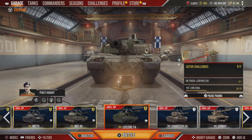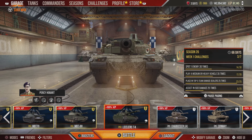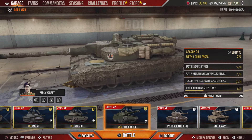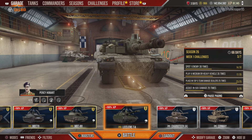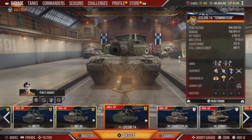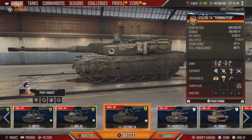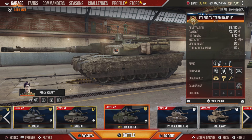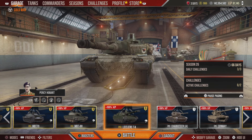Sometimes when you use that gun depression, people will shoot the rangefinder because it pops up higher than the rest of the tank. But even with that weak spot, it's still a very good vehicle. Don't forget that when you purchase the vehicle you also get an awesome 3D premium skin for it. Alright, let's go see what this vehicle can do on the battlefield!